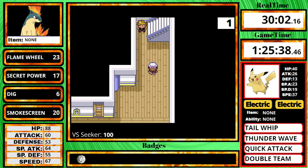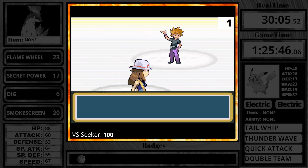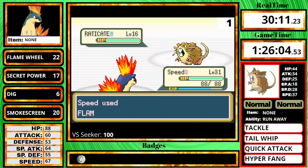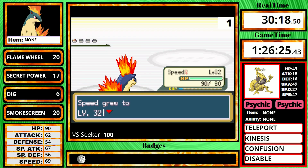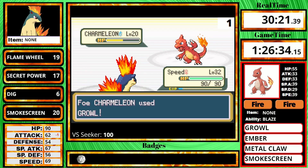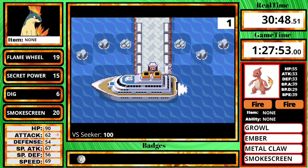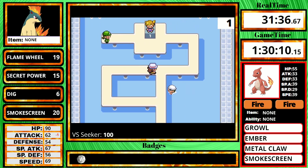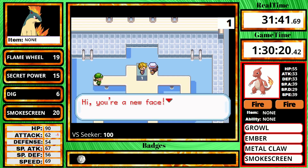With all the training done, I go take on Rival 3. He starts off with Pidgeotto yet again. Since I now have Flame Wheel, his first three Pokemon are all one-hits. Then on the Charmeleon, I meant to use Dig but ended up using Flame Wheel to deal around half damage — but what's a three second time loss, am I right? I then get Cut, leave the ship, buy my usual super potions and repels, and before I fight Surge, I need Misty's badge to be able to use Cut. So let's take her on.